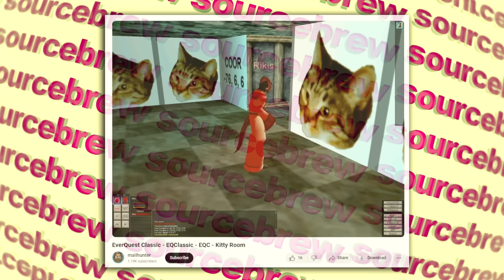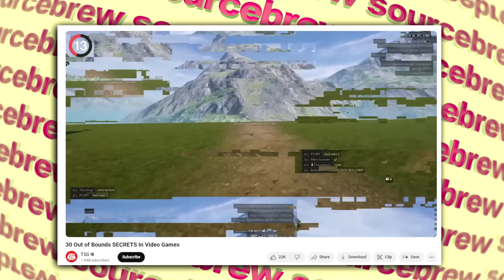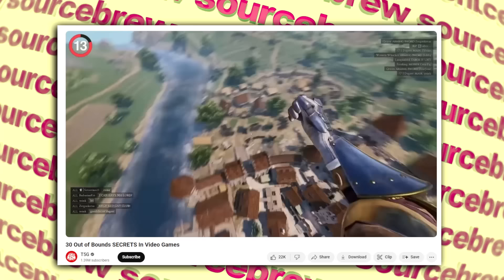Who Can Say Where the Road Goes — Mordhau. If you manage to break out of the map Contraband in the medieval multiplayer fighting game Mordhau using a building exploit, you can end up on people's loadout-changing menus, and if you explore further you might find a sign reading 'Who can say where the road goes?' Walking into it teleports you back to the map in the air so you fall to your death. Looks like the devs predicted people would try to break out of the map.